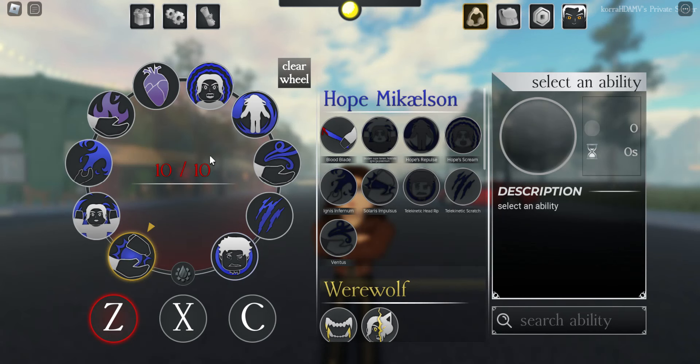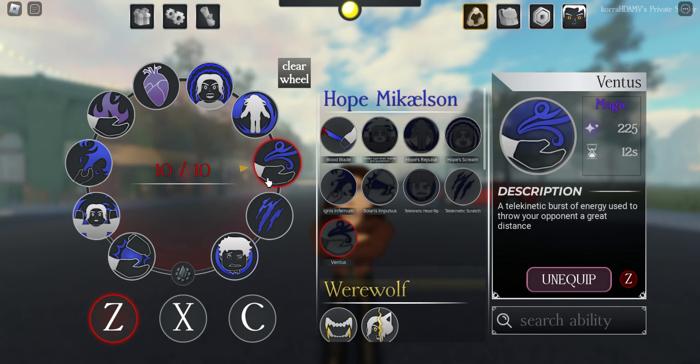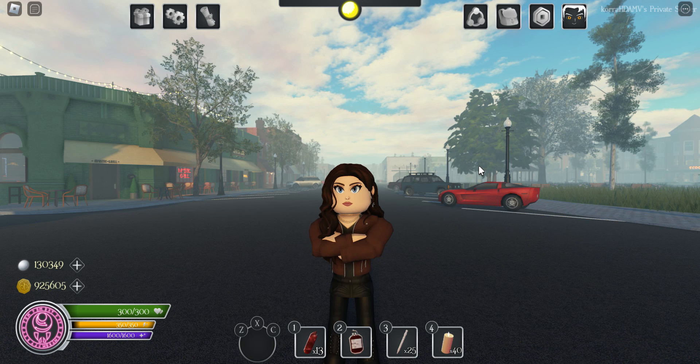Anyways, I'm really glad with the improvement. You can finally memorize and choose what slots you want your abilities in. We can finally get better at the game — we can finally go on to the next stage. So what are your opinions on this ability wheel change? I'm curious to know what kind of feedback you guys are giving. Do you think this was a bad decision? Do you enjoy it? Tell me.